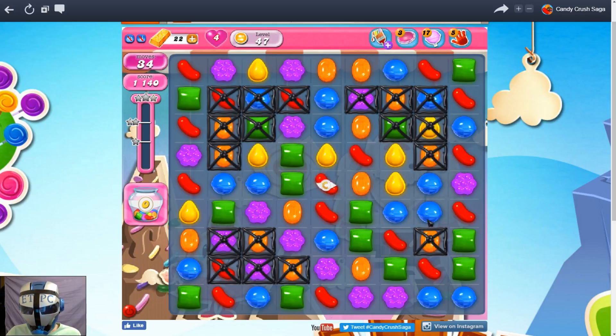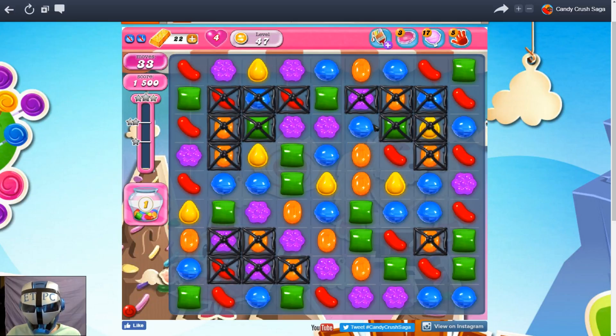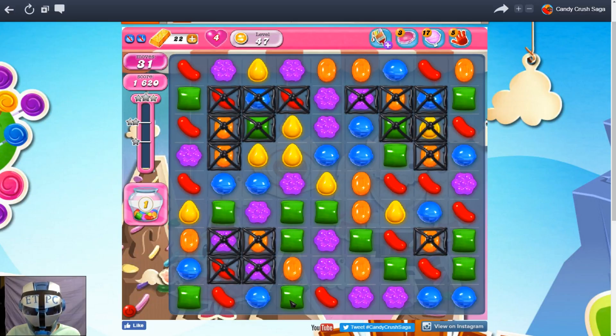All right, now we need — we'll do that, I guess. Get that little one in the jar there. So what are we looking at? I guess I can do that. We need a green one here — that would be good. There's one. Take those out.